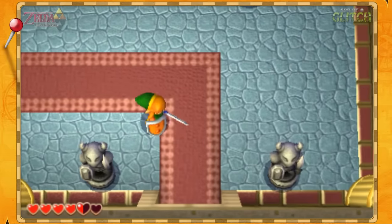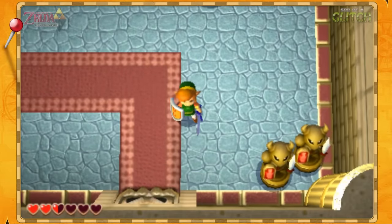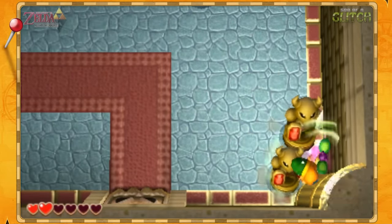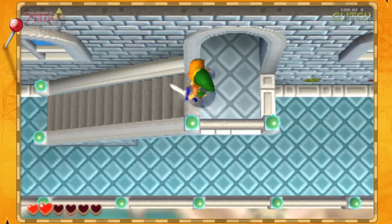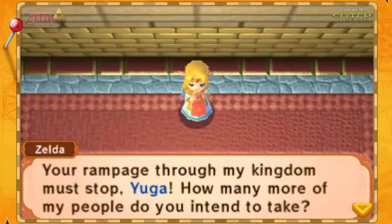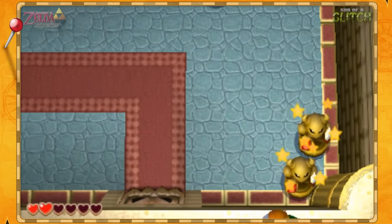The exact same trick can be used in Hyrule Castle later on in a room full of Armos. Just lure them into this corner, take damage, and then time the tornado rod while they're jumping. You get some extra height, now you're out of bounds. You can run along the bottom edge of the screen and head down once you reach the third pillar, and you'll find you can drop outside, skipping the next room.